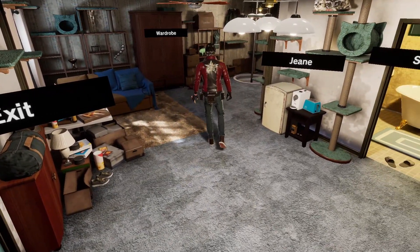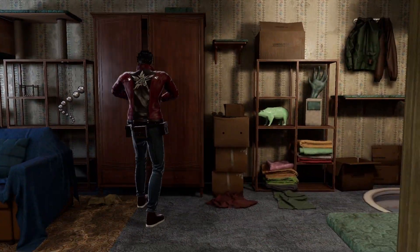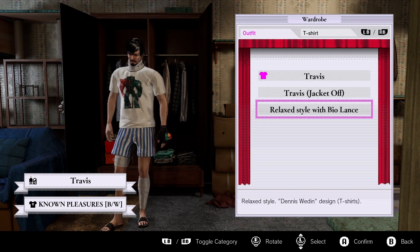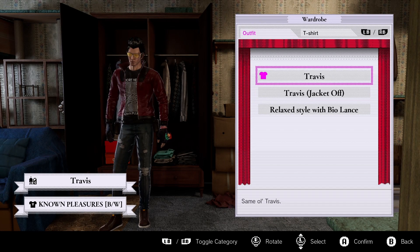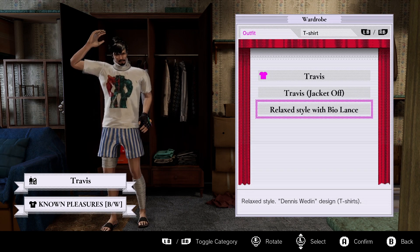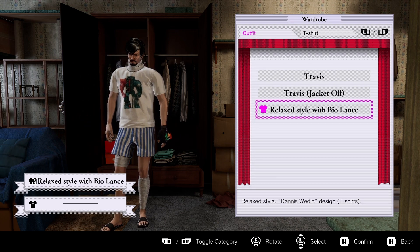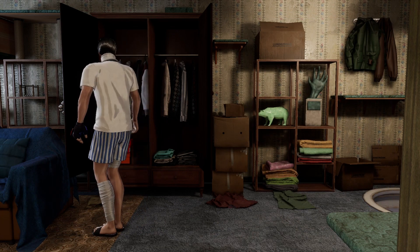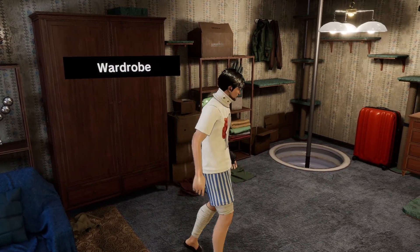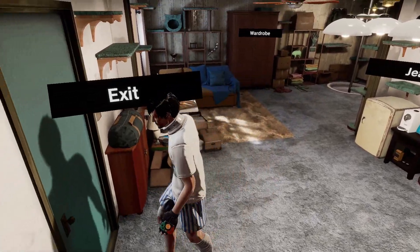Alright, we looked at Gene. Let's look at the wardrobe. I know I'll get to the game, relax. I just want to look at stuff. So I read that - jacket off. It's kind of cool, I like this. I kind of want to play like that, it'd be funny. Old-ass Travis. What's with these injuries and stuff? Anyway, let's stop messing around - exit and see what the world is about.